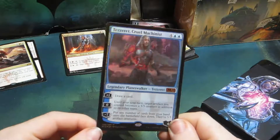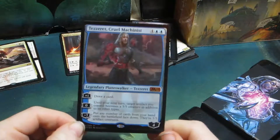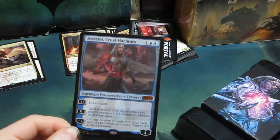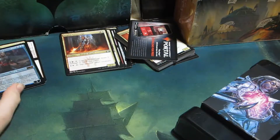Plus one: draw a card. Zero: until end of turn, target artifact you control becomes a 5/5 creature in addition to its other types. And its ultimate, minus seven: put any number of cards from your hand onto the battlefield face down - they're 5/5 artifact creatures. Pretty nice.